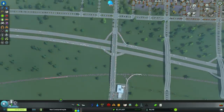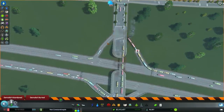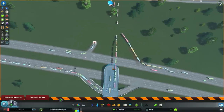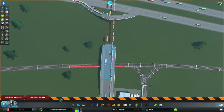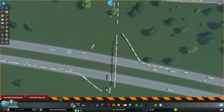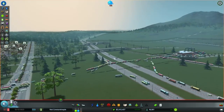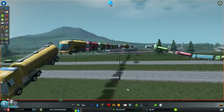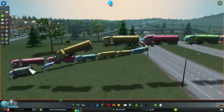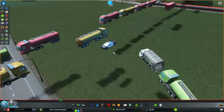We're going to try to implement that here, where we currently have a lot of traffic at these stoplights. So let's pause and destroy all this stuff — all gone. And when you destroy roads while the game is paused, take a look what happens — you get levitating cars!